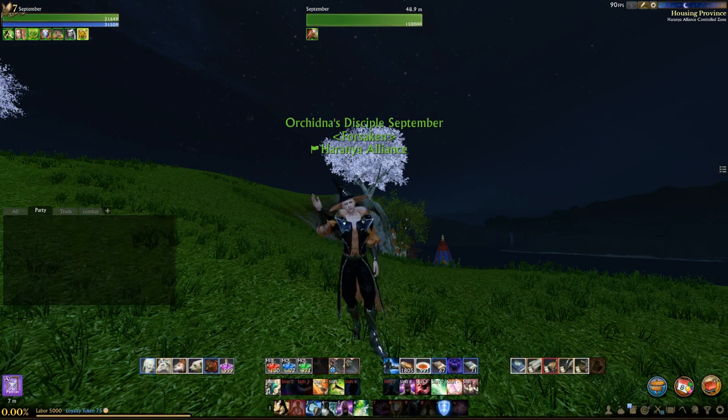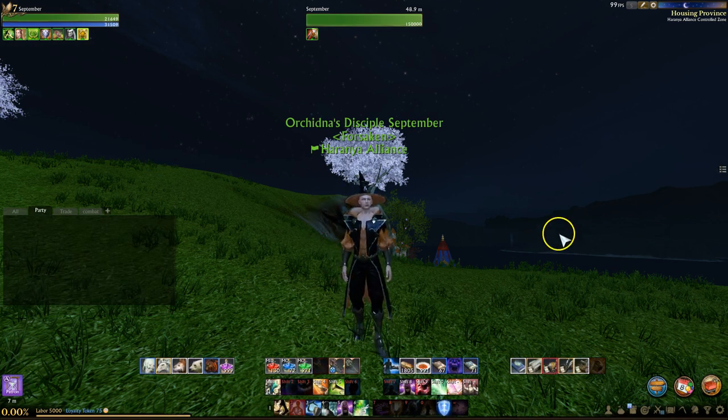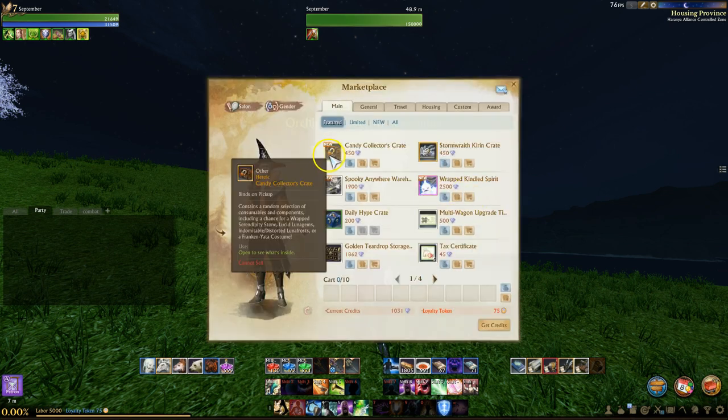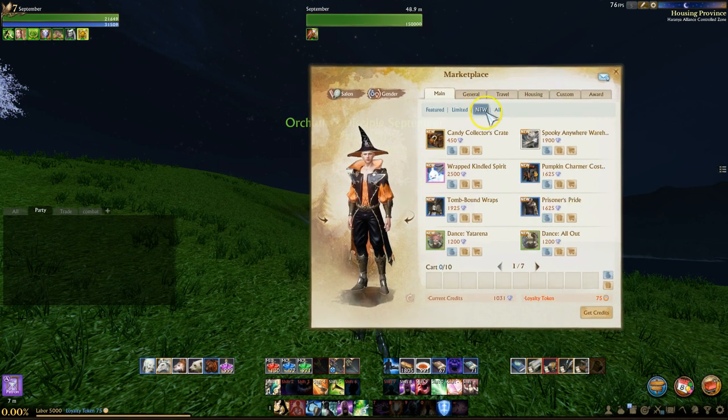Hello everybody, this is September and I'm checking in from the test server today. In this video we're going to take a look at the drop rates in the new RNG box, the Candy Collectors Crate, as well as take a look at some of the new items in the marketplace. We're going to look at some of the credit items as well as the loyalty items. That includes the new warehouse, new dances, and new costumes.